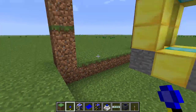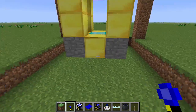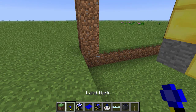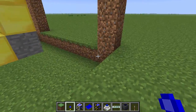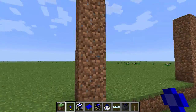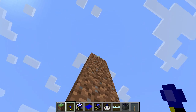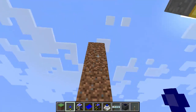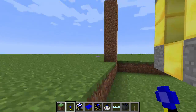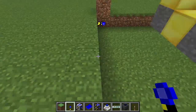The first thing you're going to need to do is make an outline around the structure using these landmarks. These are really easy to make — it's just lapis on top of a redstone torch. You're going to place down eight of them in a cube around the structure. They are glitchy, like most things in this mod pack, so there is a chance that you'll have to play with them a bit.